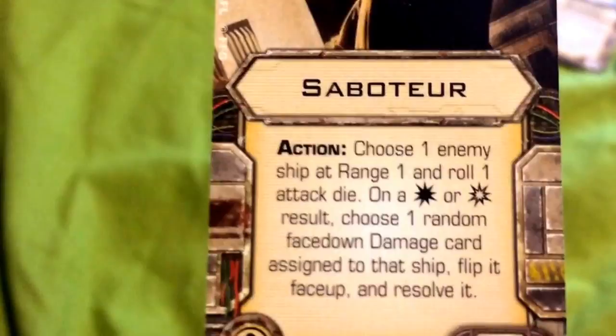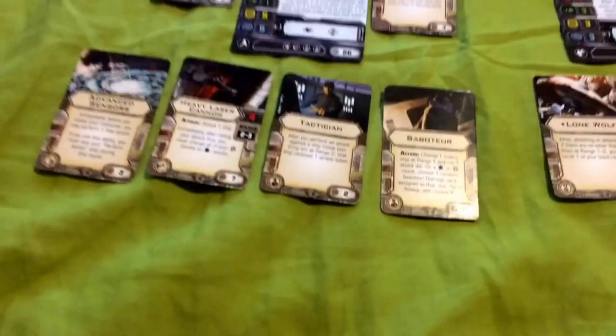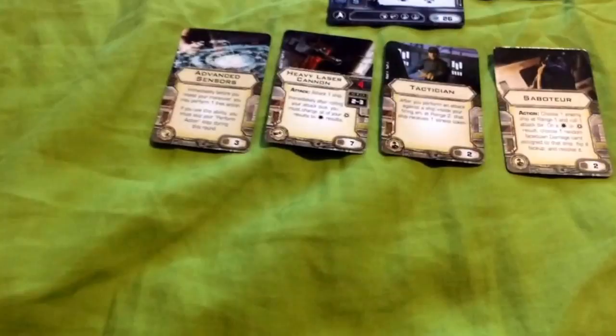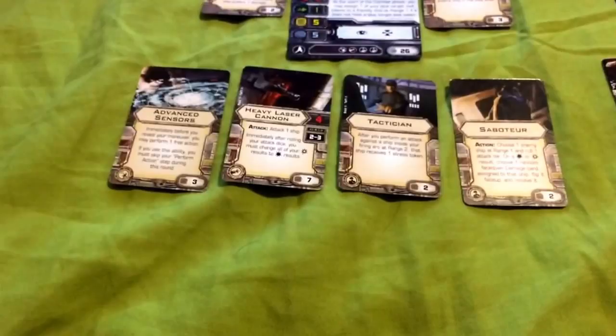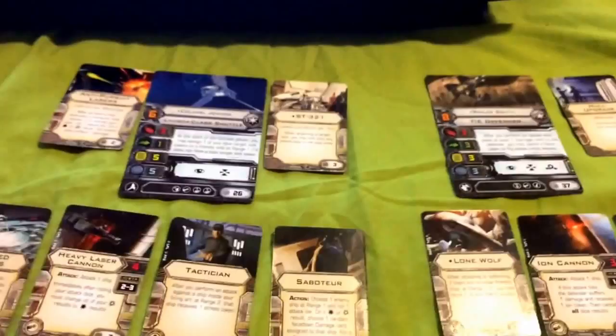For his next crew slot, we have Saboteur. It has a bold action claim, meaning it must be used during the action phase. It states: choose one enemy ship at range 1 and roll one attack die; on a hit or critical hit result, choose one random face-down damage card, flip it face-up, and resolve it. With Saboteur, if Colonel Jendon is within range 1 of a ship that has already taken hull damage, you can choose Saboteur as your action, roll a die, and on a hit or critical flip one of those face-down cards — potentially turning it into a direct hit, a console fire, or a weapons/munitions malfunction that eliminates the enemy's secondary weapon.